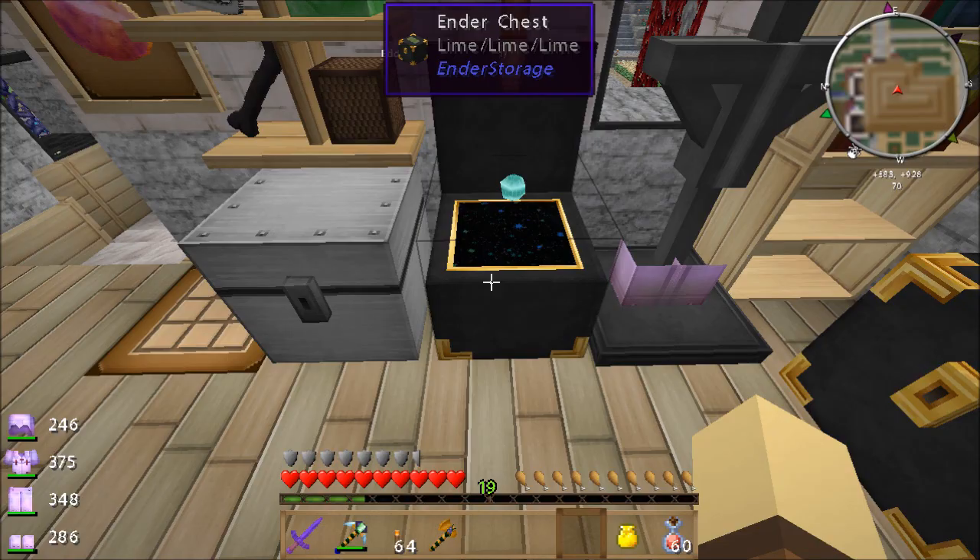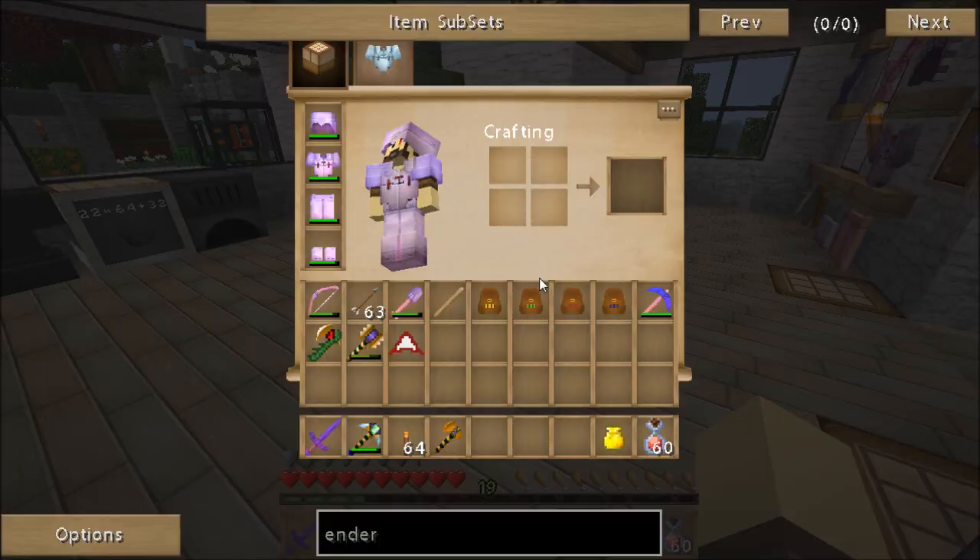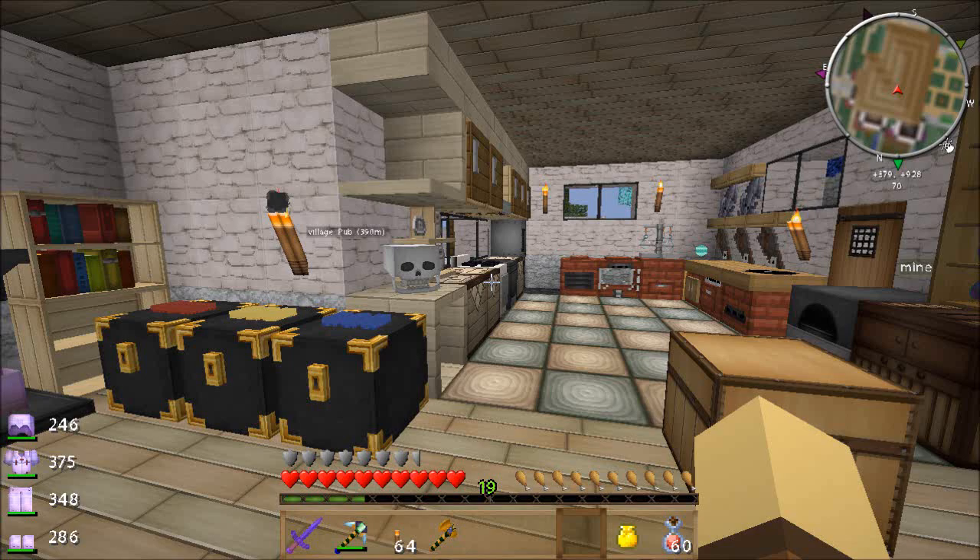We've got a new box — this is my green box, and it also means I've got a green bag. So if I'm going to die in the wilds, I chuck everything into the green box, it goes there and stays safe, so I don't have to go and find a gravestone. That's its only use at the moment.